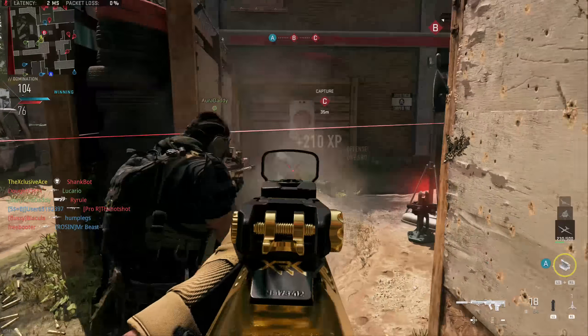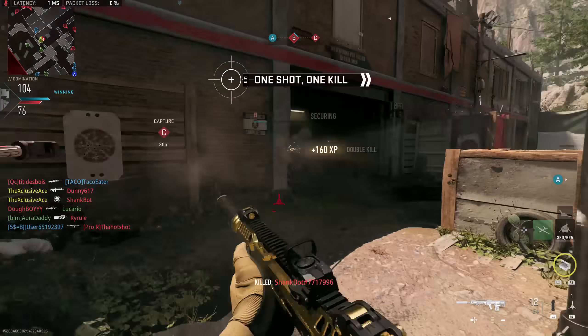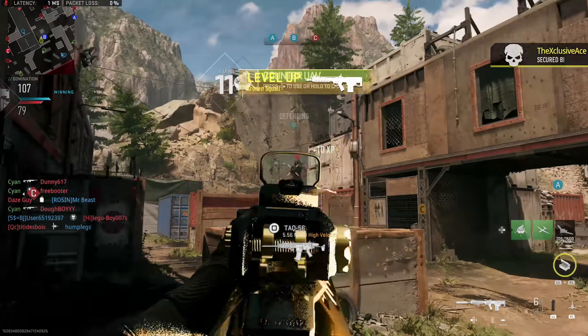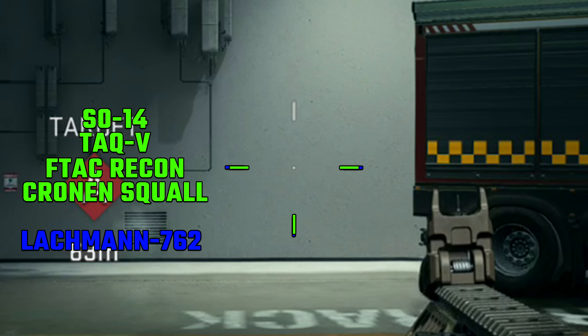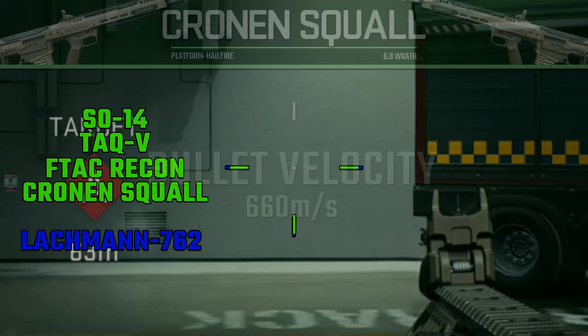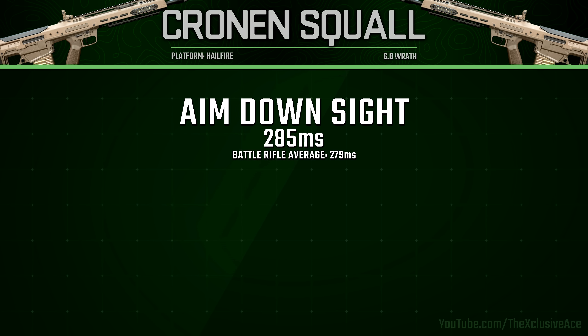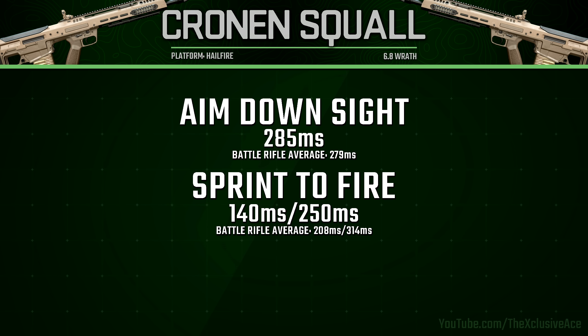Everything from here on out applies to both fire modes. Looking at hip fire, it has a pretty standard hip fire spread for battle rifles in the game. Bullet velocity is excellent at 660 meters per second, which is very normal for battle rifles. Our aim down sight speed is just a little bit slower than average at 285 milliseconds — not terrible for a battle rifle. Sprint out time, on the other hand, is exceptional at 140 milliseconds standard and 250 milliseconds for tactical sprint out — closer to SMGs than any other weapon category.